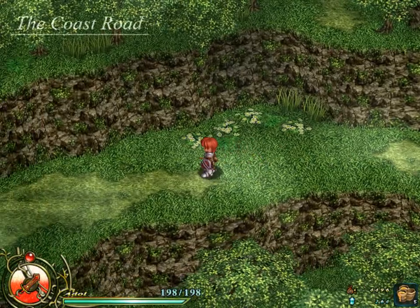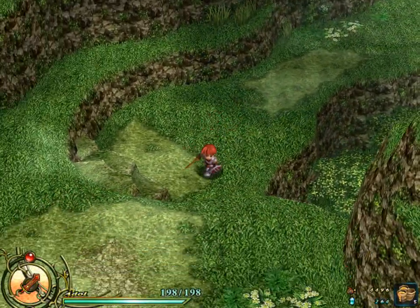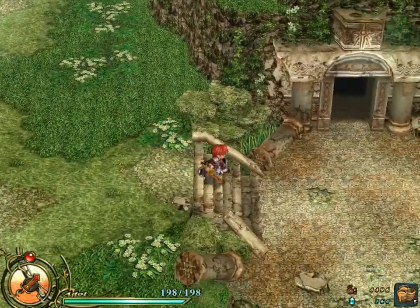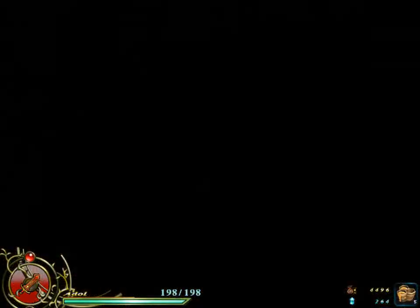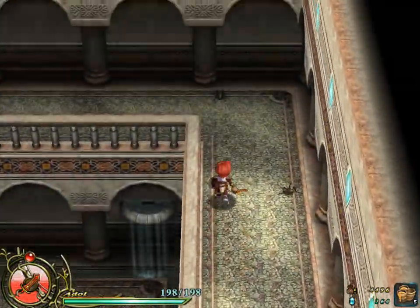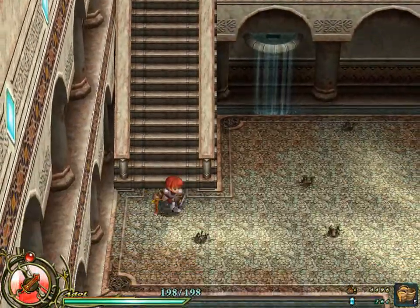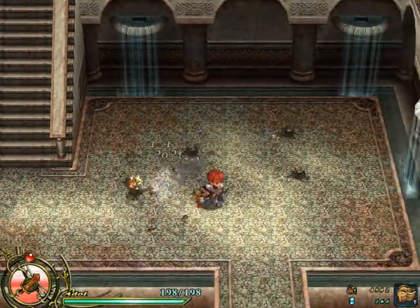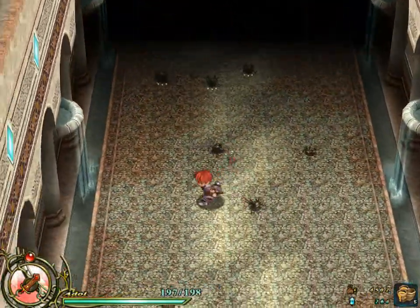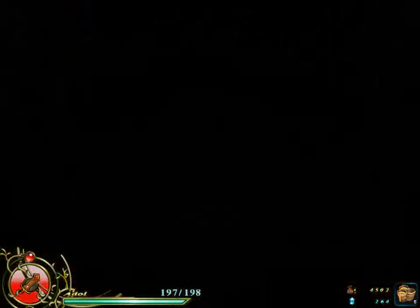Now then, let's take care of that ruins problem. To get the Kapla Water you have to do some pretty fiendish jumps, which is why I didn't record it initially, but it turns out I'm a little better at that sort of thing than I like to give myself credit for. So you're going to be seeing the jumps I had to do.